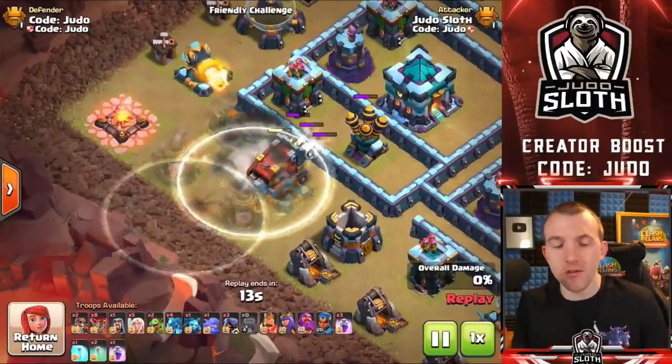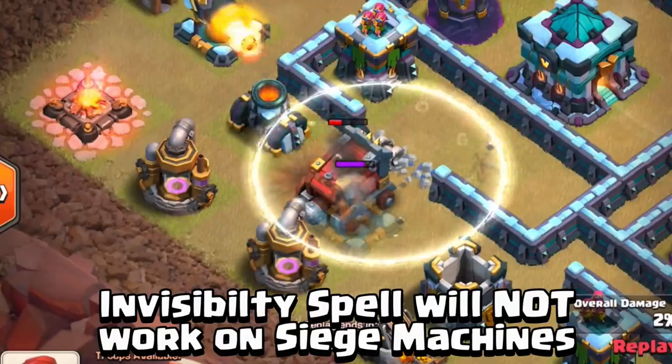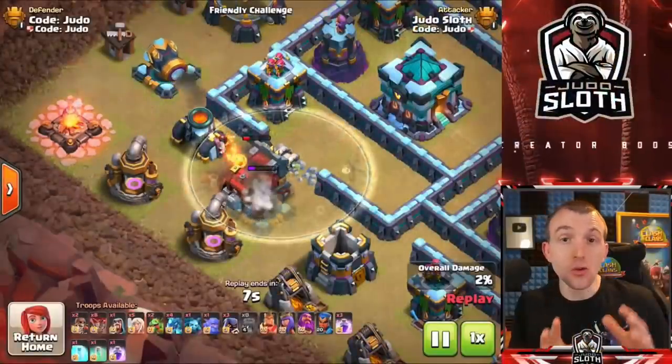The second limitation: the invisibility spell will not work on siege machines — they will not become invisible, as with all spells. You could use the spell on defences to impact the siege machine in that they're not taking damage, or the Stone Slammer could redirect, but the siege machines themselves will not be invisible.